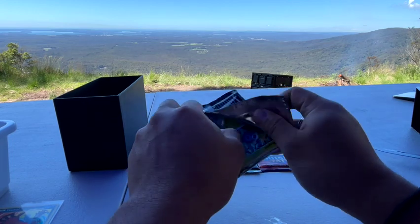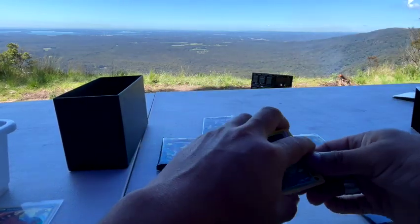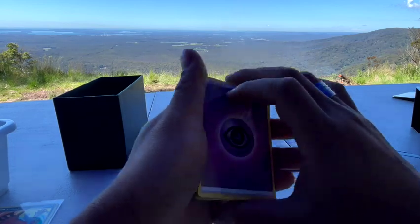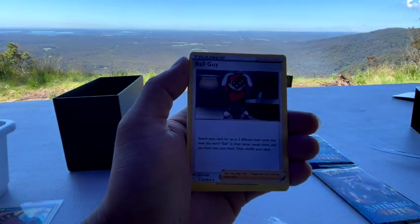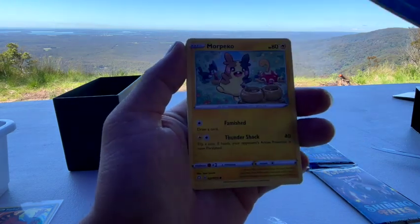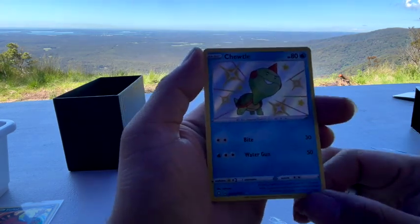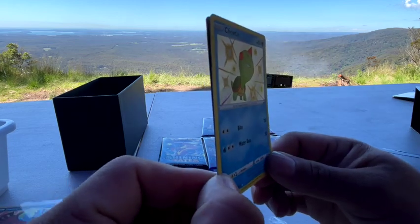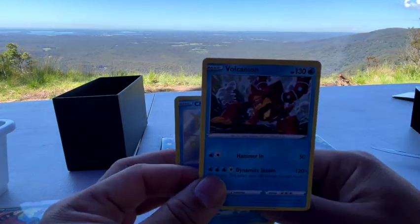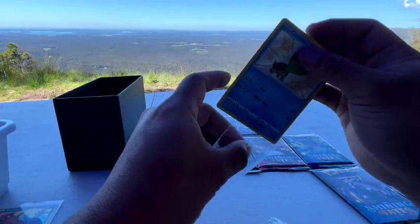We're still hunting for that shiny Charizard. I've got a friend who got three shiny Charizards - what?! From one box, I think - they opened two boxes. Energy, Boltund, Flaaffy, Team Yell, Rowlet, Chewtle, Morpeko, Cufant. Oh okay, here we go - this is a baby shiny! It's shiny because it has all those little stars. That's actually pretty good, and behind it is a Volcanion. But that baby shiny can get added to my collection!